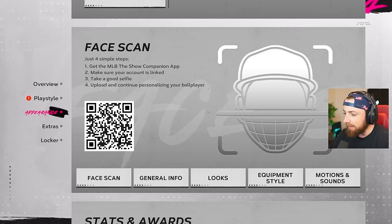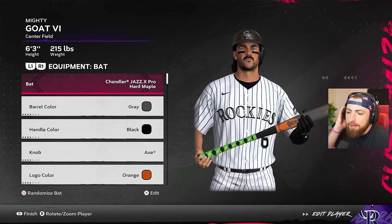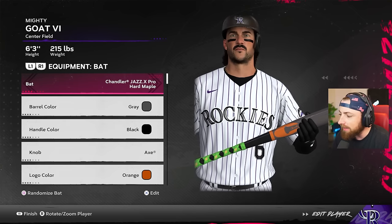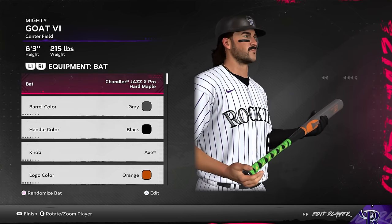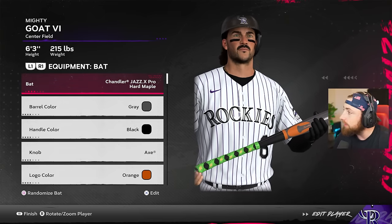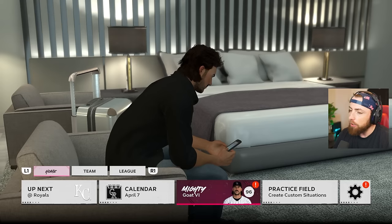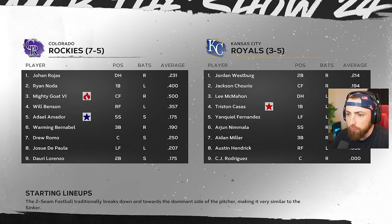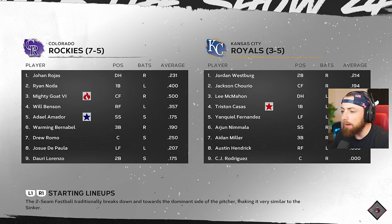This bat on the market is yellow and black and looks amazing, but apparently you cannot make the bat yellow, which really sucks. I still like how I created this bat though. I think it looks pretty good. I did a pretty good job - the gray, the black, and the orange. I think it looks pretty freaking good. Let me know what you guys think about this bat. We are going to see if I can hit the ball very good today. We're playing the Royals. Our Rockies record is 7-5. Definitely not an amazing start to the season, but it's not bad.